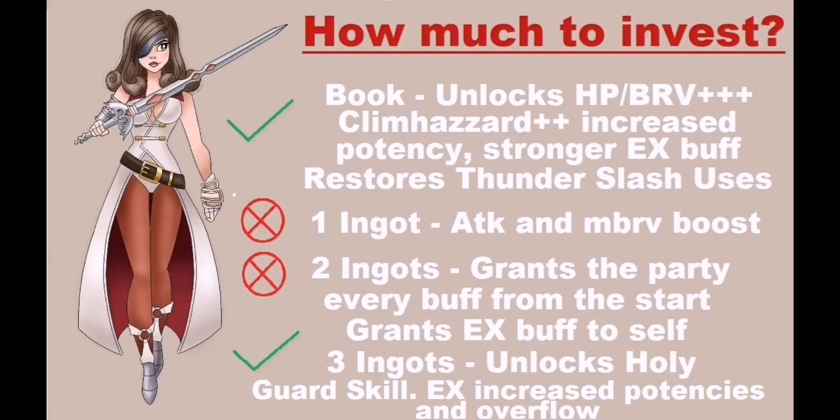You either want to use a book only in order for her to be in Dimensions and viable, or use three ingots if you want to keep using her in following chaos stages. Please do not waste your ingots and do not waste the character's potential as a result. Now let's continue on to the chaos run of this showcase featuring Beatrix.